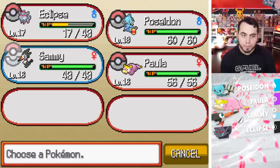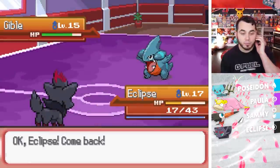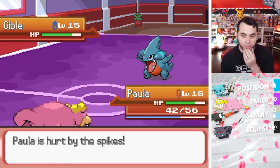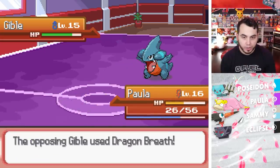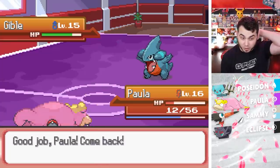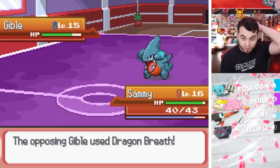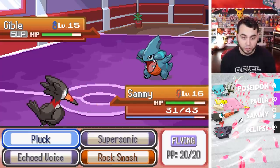I think I go Sammy and start Echo Voicing, or I go Paula and Yawn it. Let's go Paula — I want to keep Poseidon around as healthy as possible just in case, because this battle could get really hard. There's the Spikes. Oh my god, I've got to Yawn. Here comes another Dragon Breath — I'm going to Yawn. I've got to switch back out into Sammy now. Sammy can dodge the Spikes because it's a Flying-type, and hopefully I don't get paralyzed from Dragon Breath. Now it's asleep — this gives me my opportunity to start Echo Voicing.